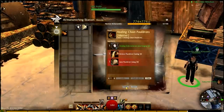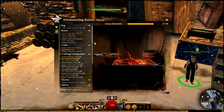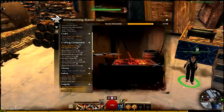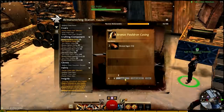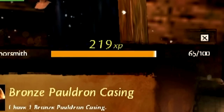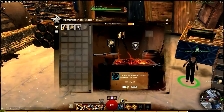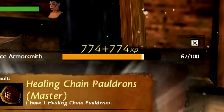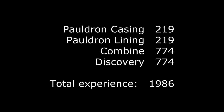If I were to just keep making healing chain pauldrons now, I'd get less than half of that for each additional one I made. So instead, I'm going to make components for other armor pieces and combine them with the healing insignias to milk as much discovery experience as I can. To help illustrate this, let's back up a bit. When I made the bronze pauldron casing I earned 219 experience, and when I made the jute pauldron lining I also earned 219 experience. When I combined them with the insignia in the discovery pane, I earned 774 experience for the combine and another 774 experience for the discovery — all told, 1,986 experience for making the components and then combining them in the discovery pane.